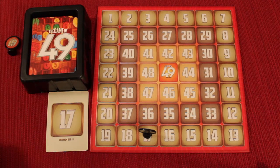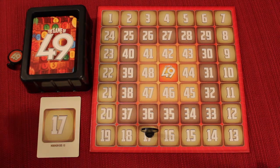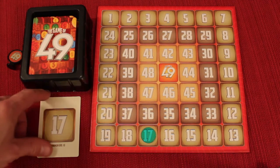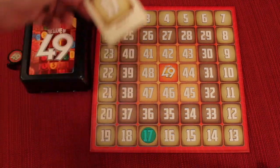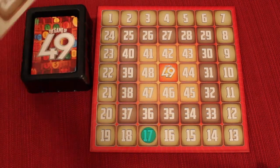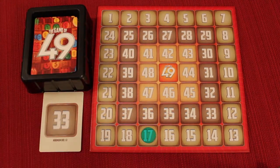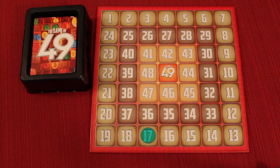You can only bid with the amount of money you have — you cannot bid more than you have. If the green player wins for, say, eleven dollars, they pay that to the bank and place their chip on that spot. They then take the card and place it in front of them, which helps everyone track positions if the board gets bumped. The start player token then moves clockwise and that player starts a new round by drawing a new card. In the rare case nobody bids on a card, it gets removed from the game and we draw another.